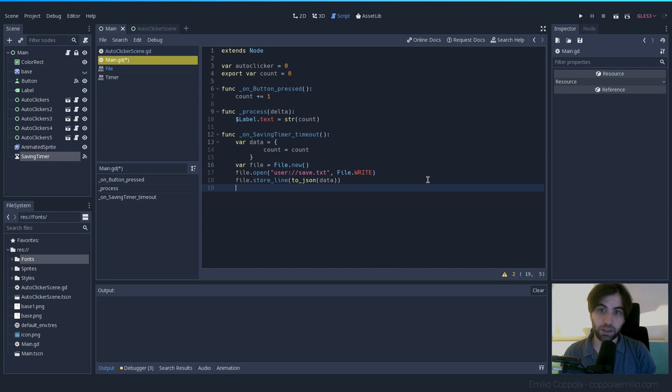After using any file, always close it: `file.close()`. This releases it from memory. If you don't close it, the file stays open and causes problems — you've probably seen that Windows warning saying 'this file is being used.' That's because somebody forgot to close the file in their code. This should now create the save file with the count stored as JSON.